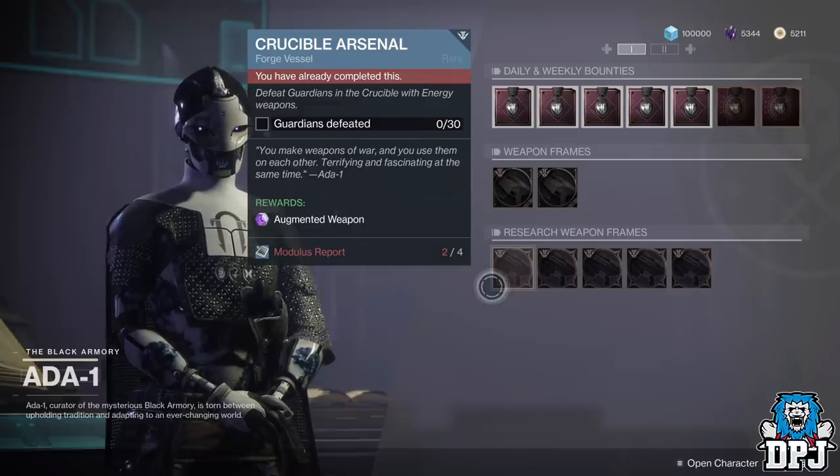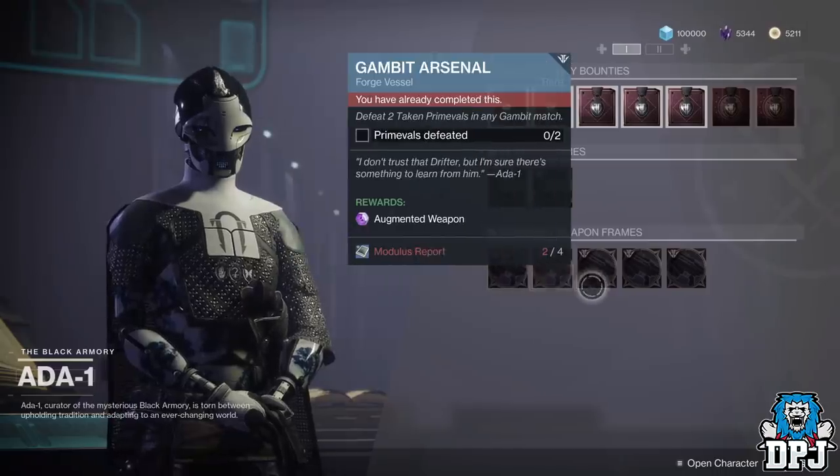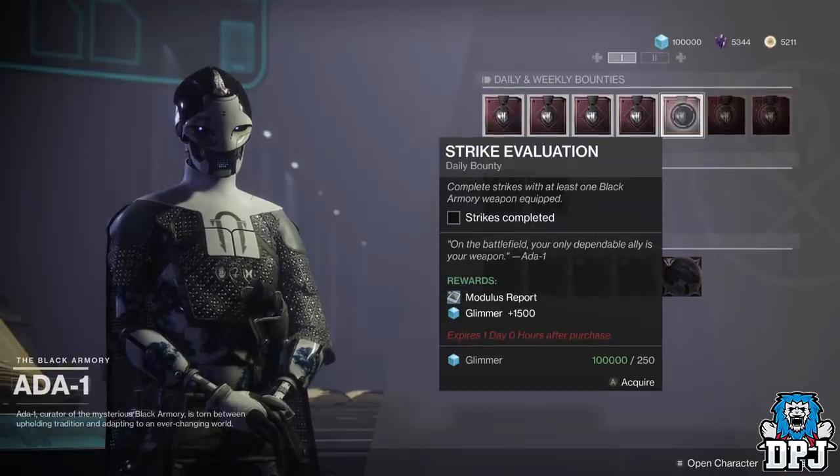The weapon frames normally consist of Crucible Arsenal, Dreaming City Arsenal, Gambit Arsenal, Destination Arsenal, and Vanguard Arsenal. Each costs four Modulus Reports. Modulus Reports are rewarded for Forge completions as well as daily bounties.